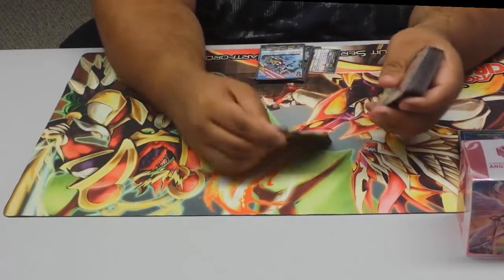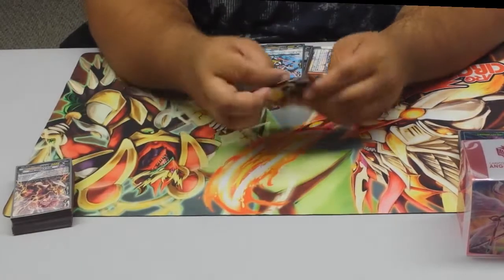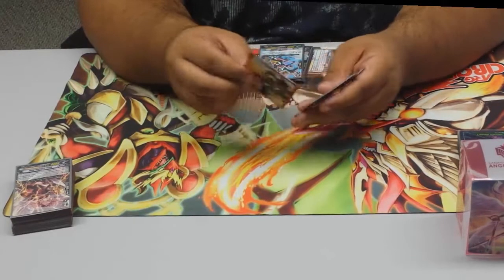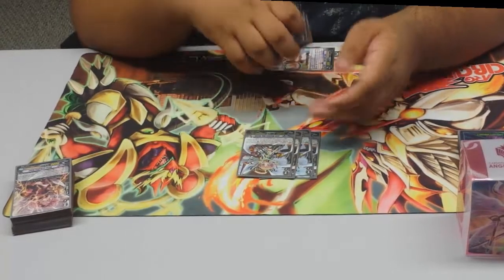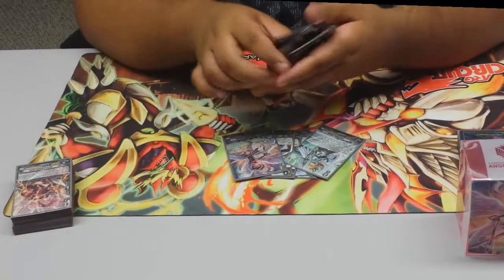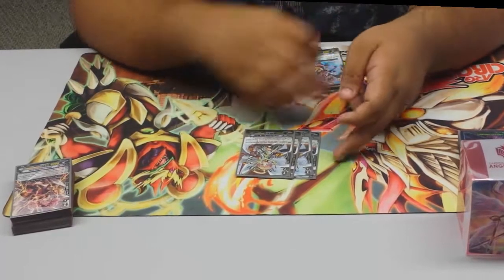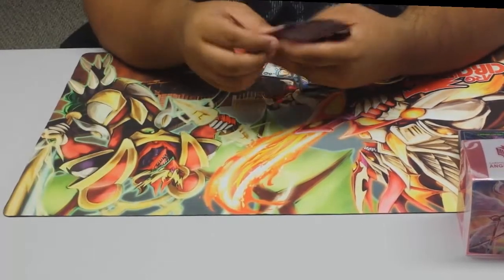Since this is a No Seal deck, I'm running four Love Machine Gun No Seal. Her skill is when she's placed on rear guard circle, damage swap: choose a card from your hand and put it in your damage zone, then choose a card from your damage zone and put it to hand. She synergizes with the Grade 3 No Seal and powers up during Generation Break 2. She's also a No Seal so you can draw her when she goes into the damage zone.